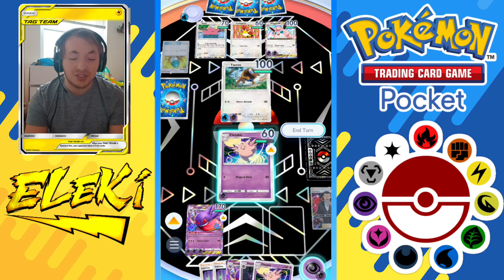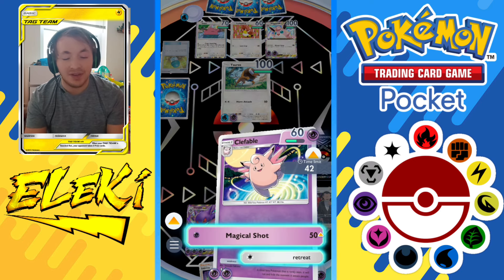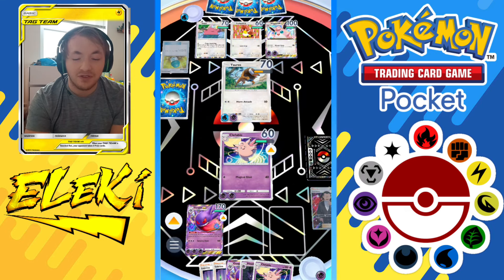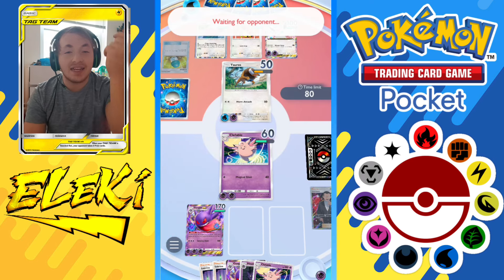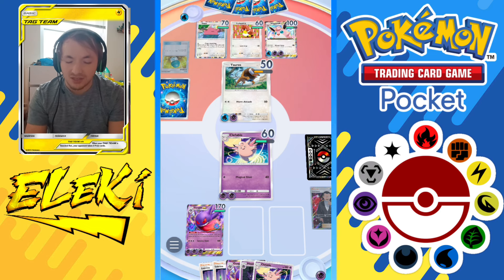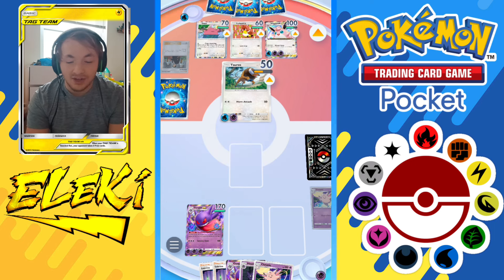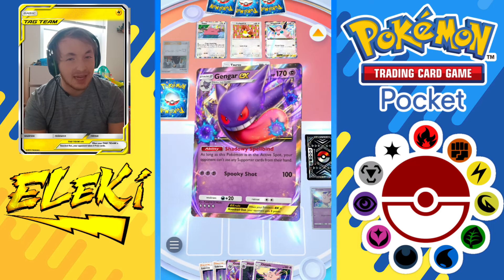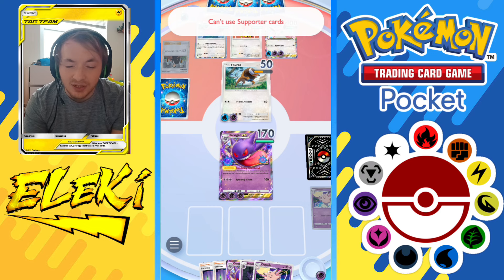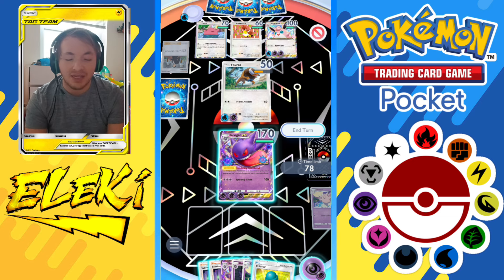If I get another Giovanni I hit it down next turn and everything is good. I Magical Shot for 50 damage, but then this dude pulls out another Giovanni and takes out my Clefable. Now I'm left with just my Gengar - I don't want to put a Ghastly in because he can easily Sabrina and take it out. I'm left to my own devices with Gengar EX and an X Speed.